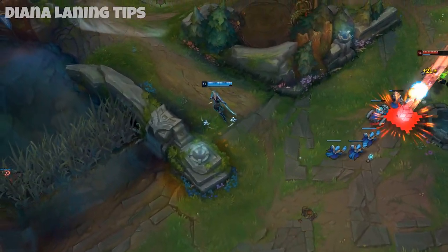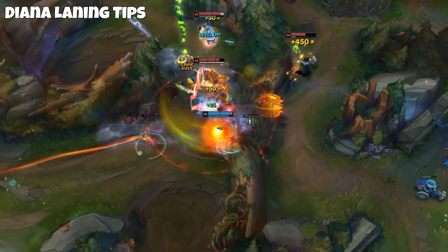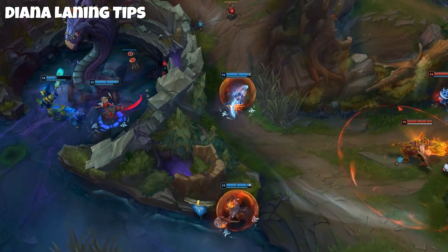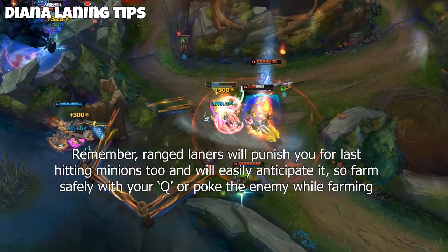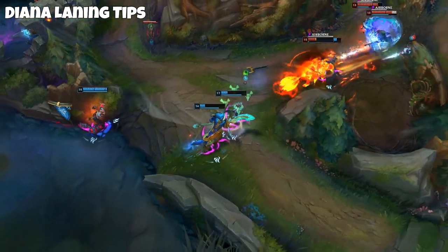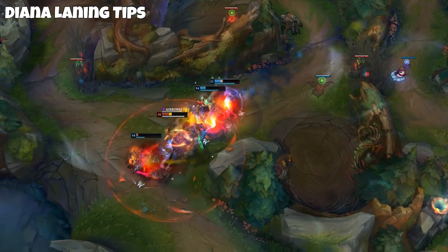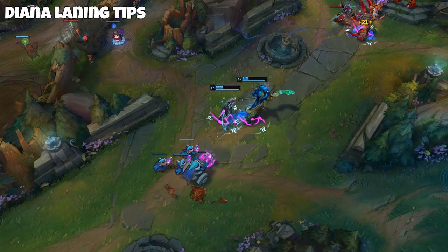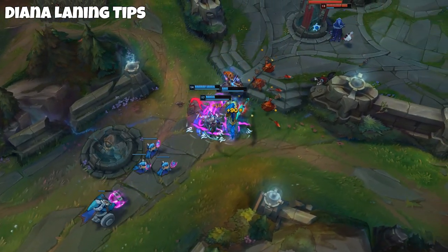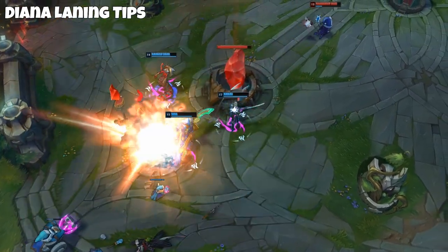When fighting ranged matchups, especially ranged mages, don't push the wave into them unless you need to deny minions after a kill. Don't always pressure minions from full health — the best thing is to last hit and keep the wave on your side of the lane only. It sets you up for closing distance onto them and creates opportunities for your jungler. If you're pushed into them, they'll freeze the wave and you have no chance to jump on them since your abilities require jumping onto enemy champions. Plus, being pushed up makes you vulnerable to ganks.